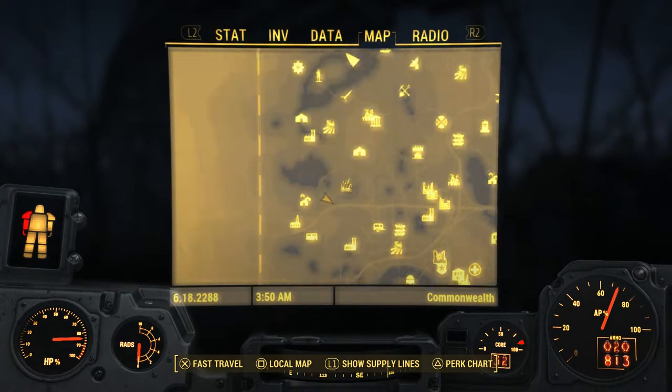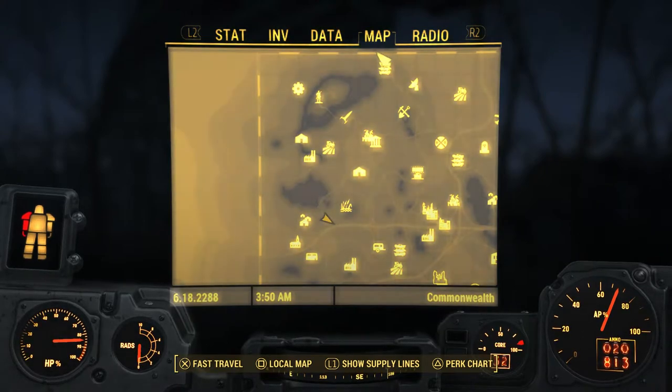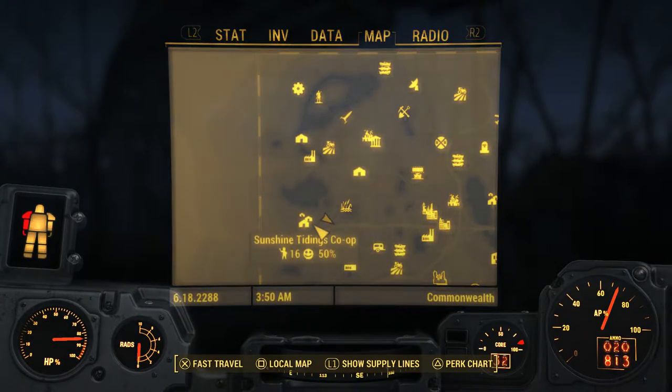Hey there, YouTube. Jujingo here, and today I'm going to show you where some of the giant creatures in Fallout 4 are to help you get that 'Harder They Fall' achievement. The first one I'm going to cover is directly south of Sanctuary, just a little east of Sunshine Tidings Co-op.